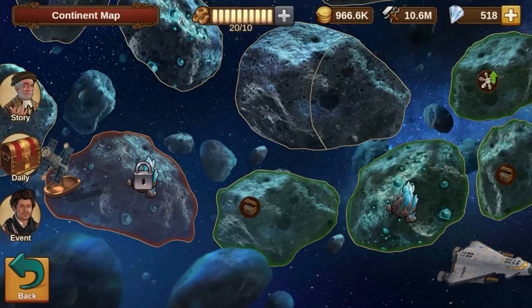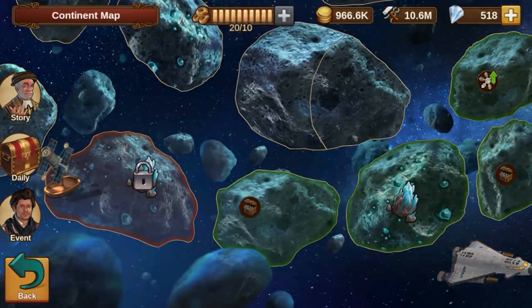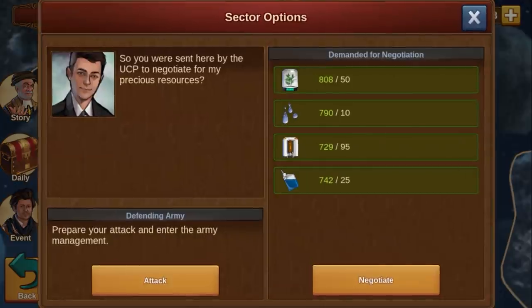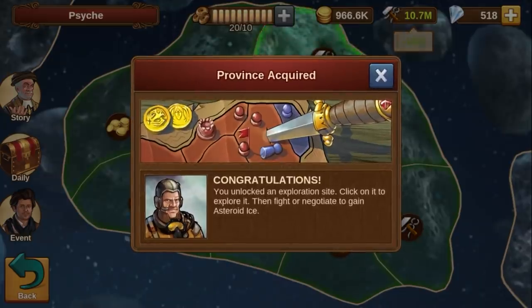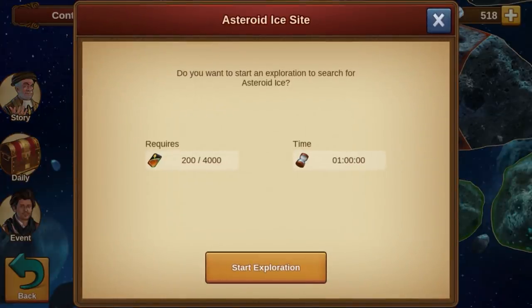You can repeat this process on the same exploration site or start explorations on more prolific sources of asteroid ice scattered throughout the asteroid belt campaign map. Make sure you progress throughout the campaign to ensure a steady stream of asteroid ice income.